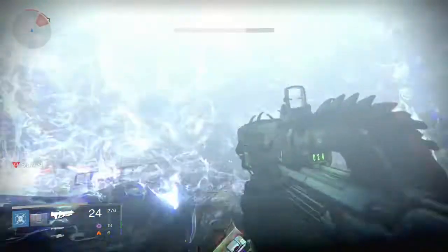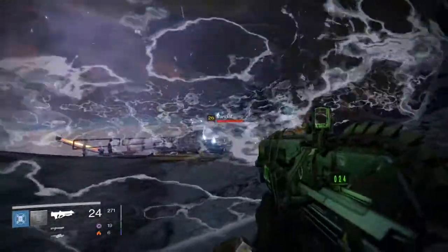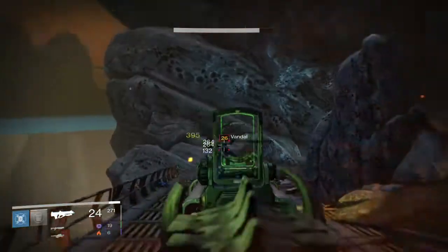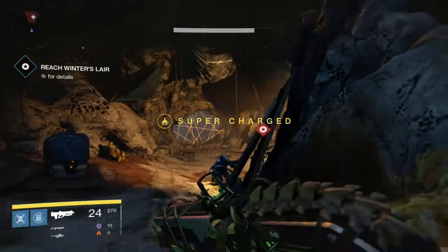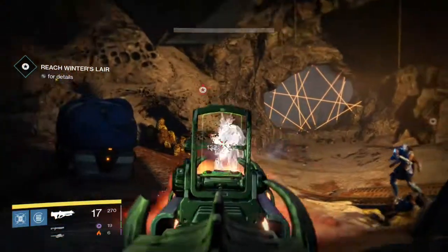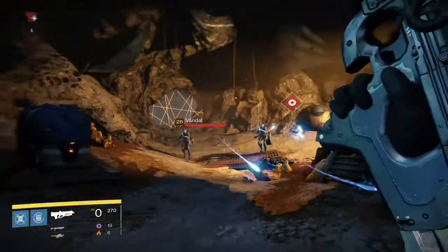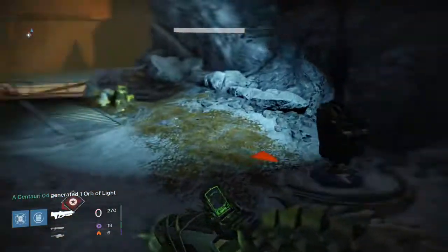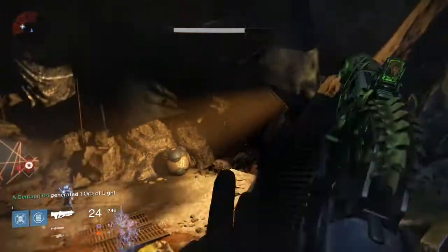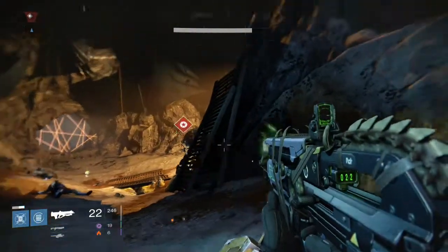Oh, what's this - there must be that web that slows you down that I saw in the live stream. That's pretty cool, it's kind of like an electric web. I like that. Got all those enemies - now let's go on. We got some red guys and invisible guys. Gotta check out these invisible guys - I don't think they'll be too hard. Using that Titan slam - I kind of missed them. They're hard to shoot when they're invisible, they just teleport everywhere.